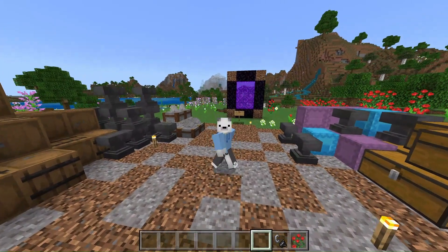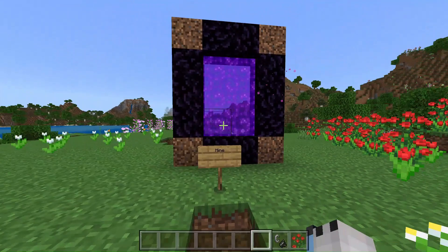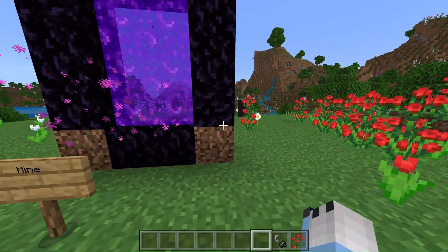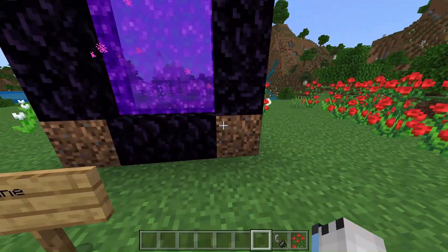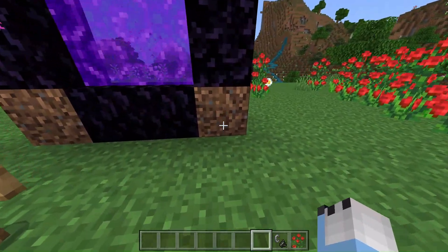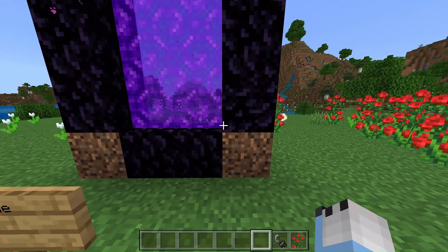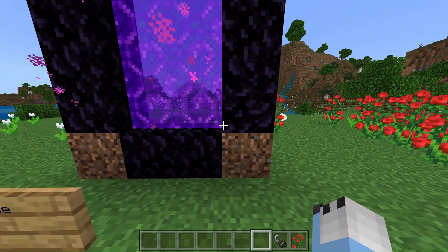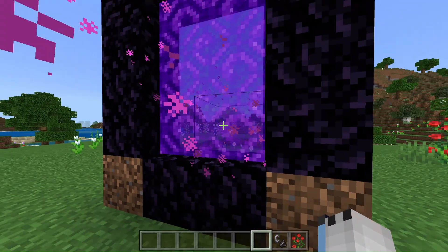Number 8 is wasting obsidian on the corners of your nether portal. There's so many things that obsidian could go to, like an enchantment table and other stuff like that. But instead you waste it on your nether portal. Once you implement this and start skipping the corners, when you get to the other side it'll actually be a full nether portal. So you can just make 4 blocks of obsidian instead of breaking even.